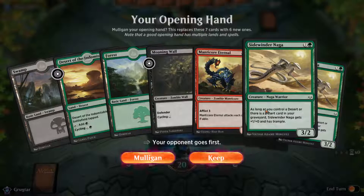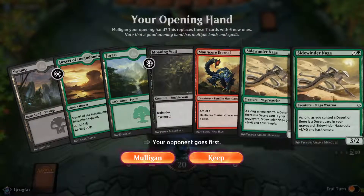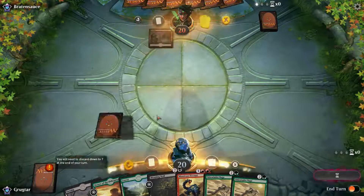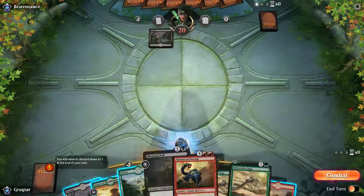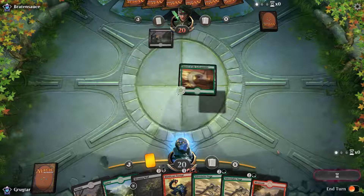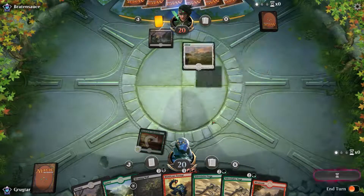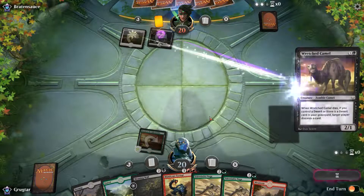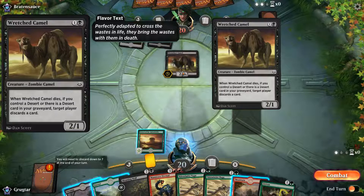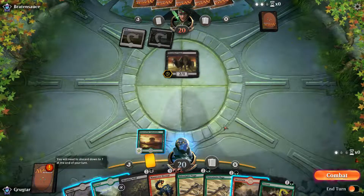The opponent's going first. We got a pretty good draw here — got a desert, got some land, got a wall, got two nagas. That's a keeper, and we're going to draw into something. No turn one, so we put our comes-out-tapped ability and get our trample synergy going. When it dies, if you control a desert, target player discards a card — he's got no desert, so no biggie there.